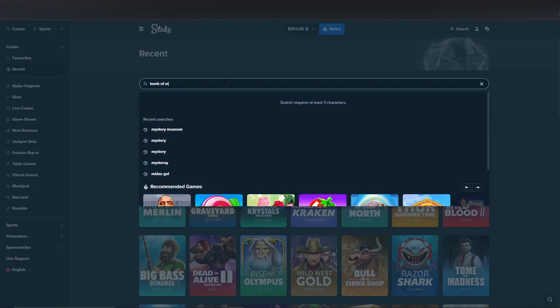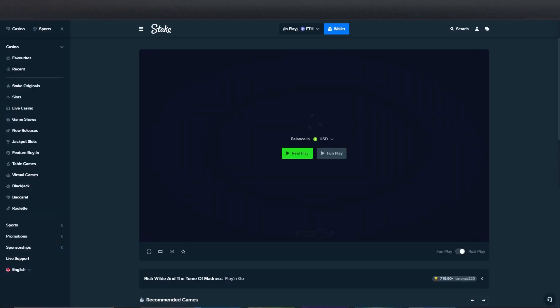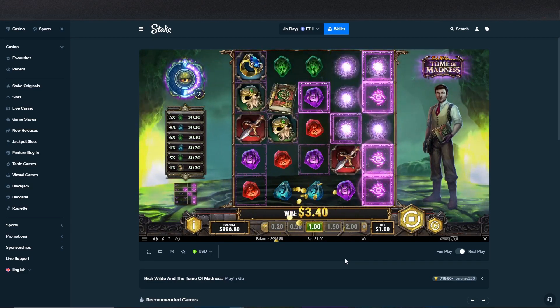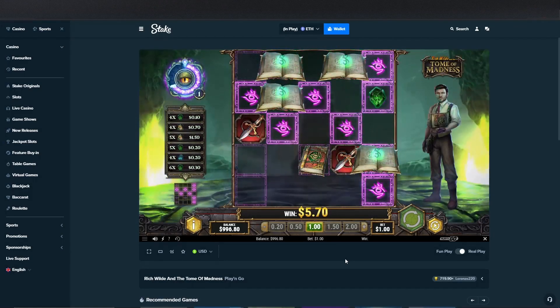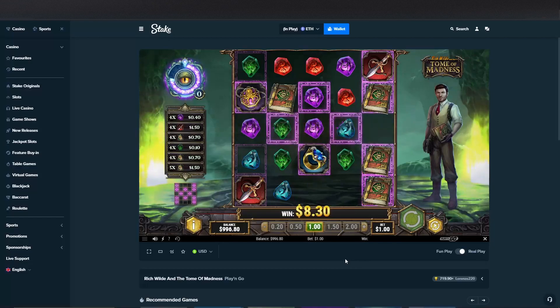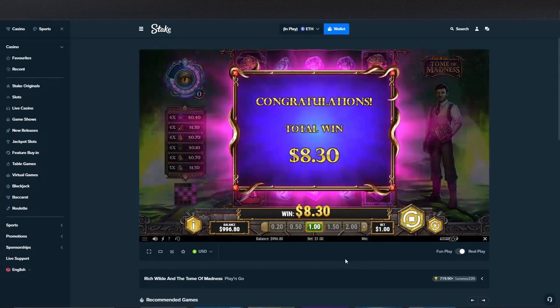Next one is Tuma Madness — which we got after two spins. Let's get right into it, come on just go bonkers. We didn't, unfortunately, re-trigger. So that's fine.